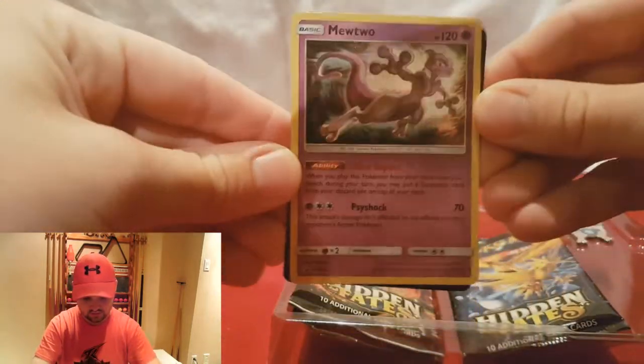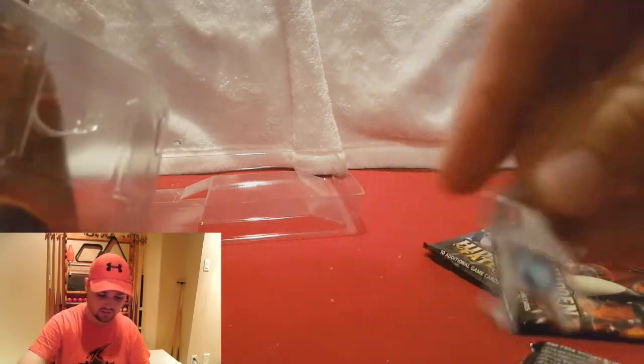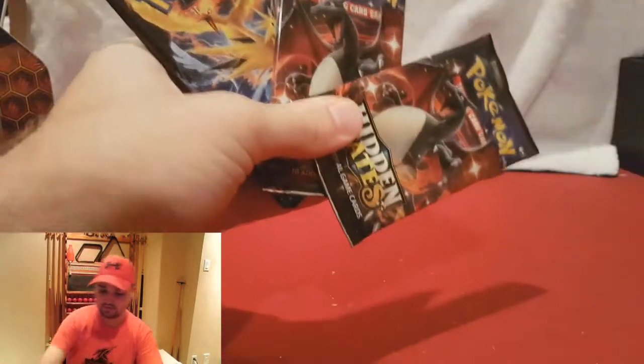Let's get it open — I'm scared to open this apparently. There we go. So here is the Mewtwo card and here is the pin that it comes with — right side up. We'll put that up there with our other ones. And then we have our three packs that this pin box comes with.